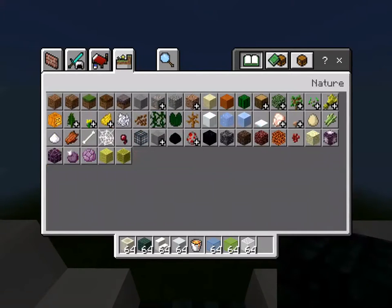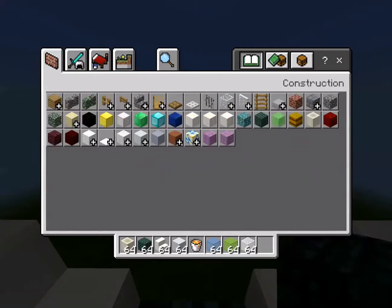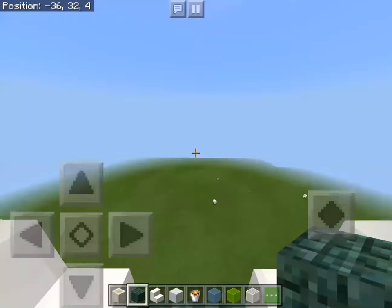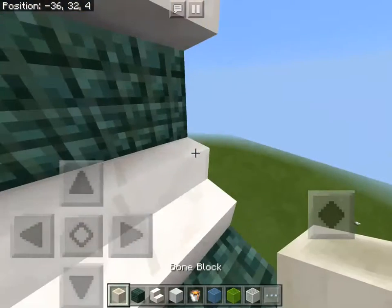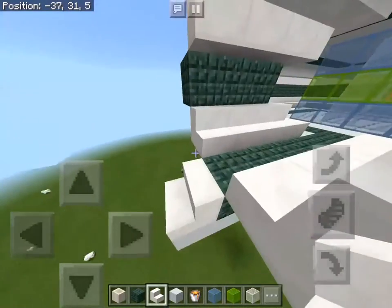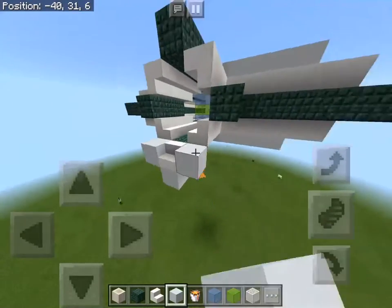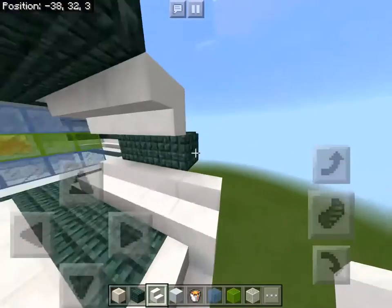I'm going to want some lava, so let's go into all — yes, here we go. I have some lava already, but I think we're good. We just need to make a big area. So let's just do this and go down one, and we'll do something like this.